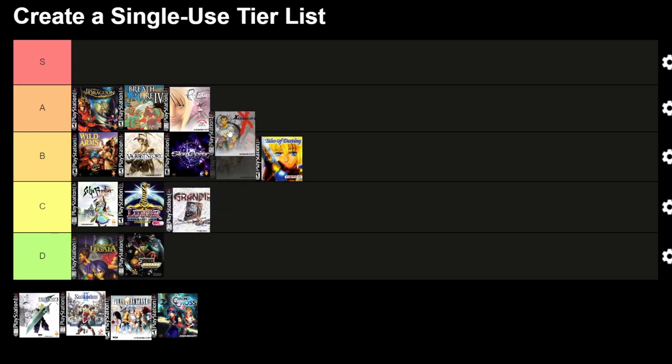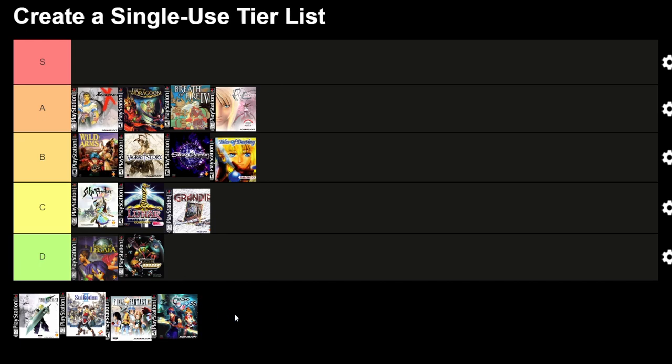Xenogears — a philosophical tale that delved deep into themes of existence, religion and the human psyche. With its giant mechs, intricate combat system and a narrative that spanned millennia, it's a title that provoked thought.